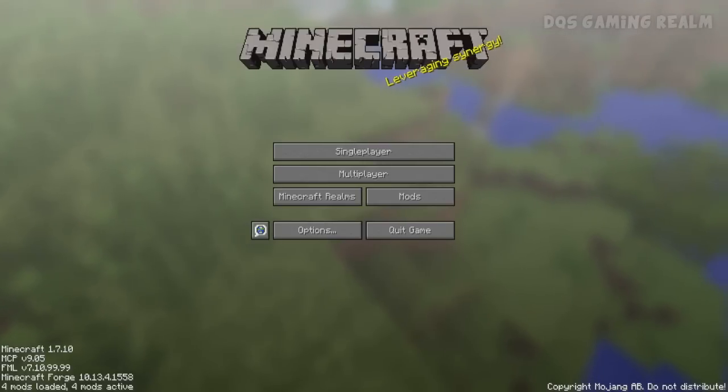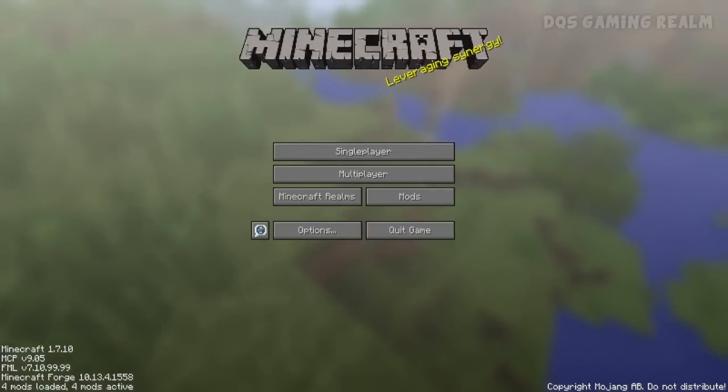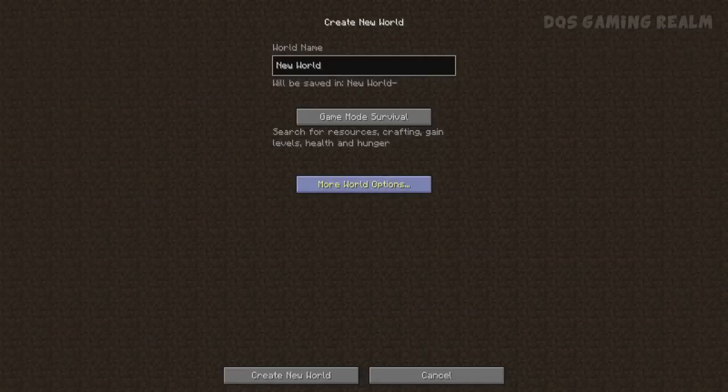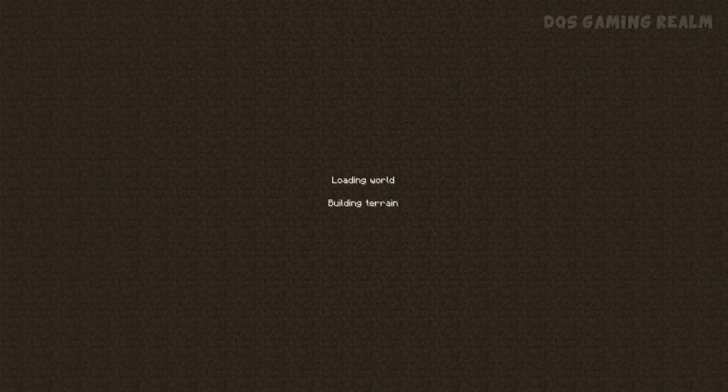All you need to do is install it with Forge, and it's pretty easy to set up if you have MultiMC or something similar. To create a world, you're going to want to create a new world — I'm going to put it in creative. Make sure you have the world type set to Realistic, and then go ahead and create a new world.